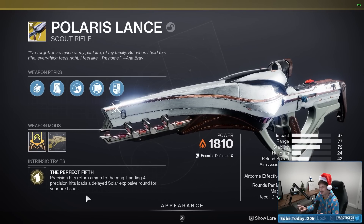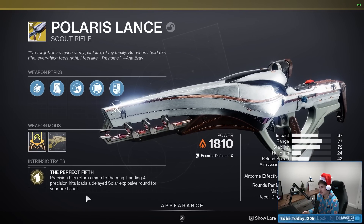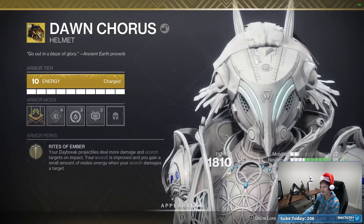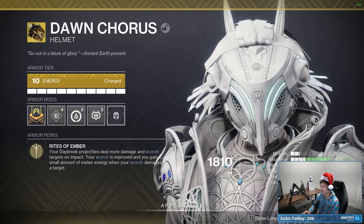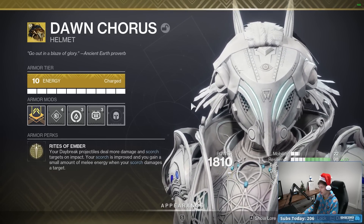I'm not 100% sure whether that delayed explosive round applies Scorch or counts as an ignition. We'll see as we go through it — the whole point is we walk through the build together and learn it. But it pairs really nicely with Dawn Chorus, because Dawn Chorus allows our Daybreak projectiles to deal more damage and Scorch targets on impact, and we gain melee energy when our Scorch damages a target.